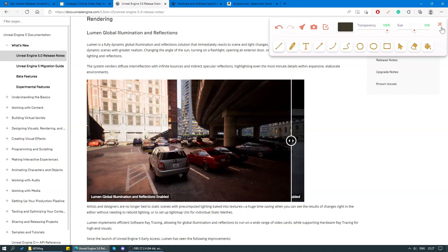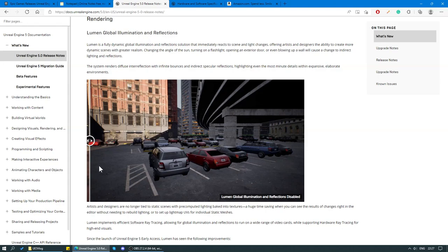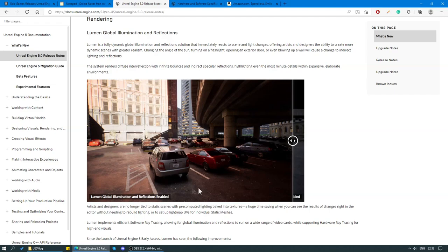Whereas if we look at the scene rendered with Lumen off, we see that it is lit up in a very uniform way — there are no real bright spots, there are no real dark spots, everything looks pretty much the same. And so that's the main difference between Lumen and the old lighting model.